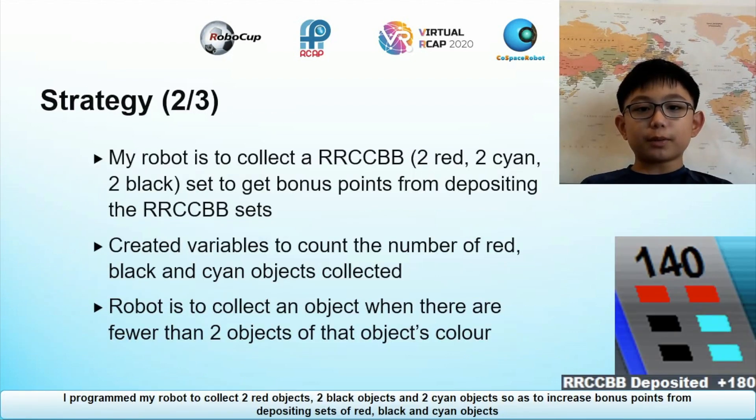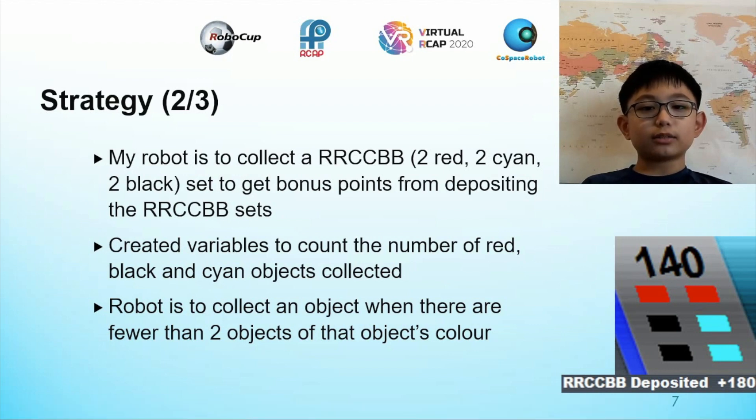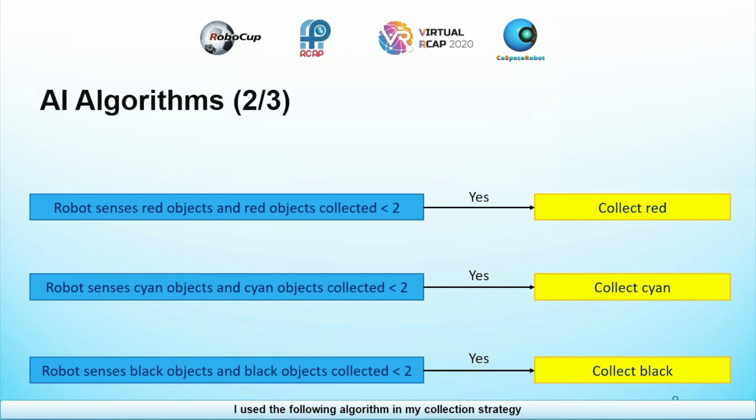I programmed my robot to collect 2 red objects, 2 black objects and 2 cyan objects so as to increase bonus points from depositing sets of red, black and cyan objects. To do this, I create variables to count the number of red, black and cyan objects. I programmed the robot to collect an object only when there are fewer than 2 objects of that colour. The algorithm is: if the number of red objects collected is smaller than 2, collect red objects; if 2 or more, do not collect red objects. This is repeated for cyan and black objects.